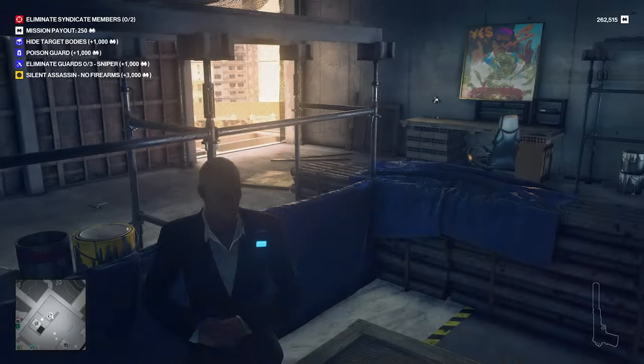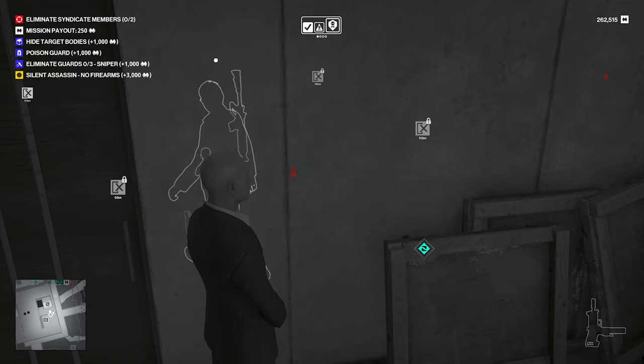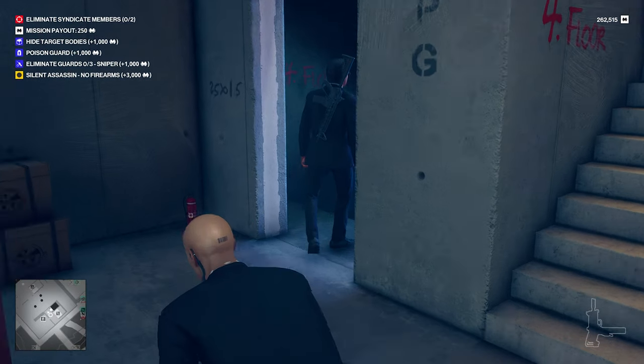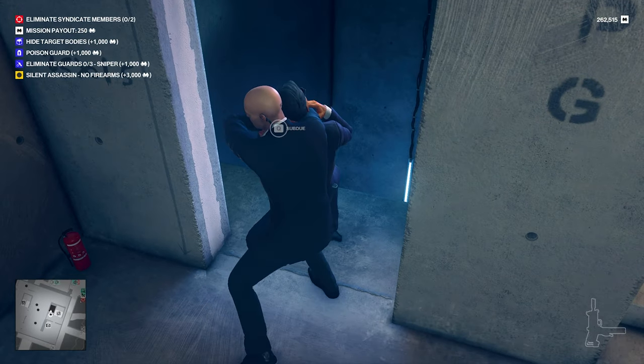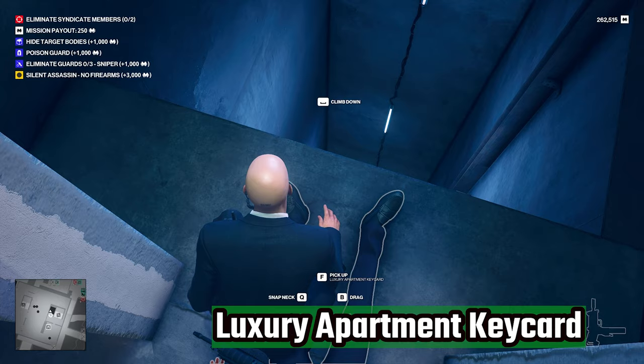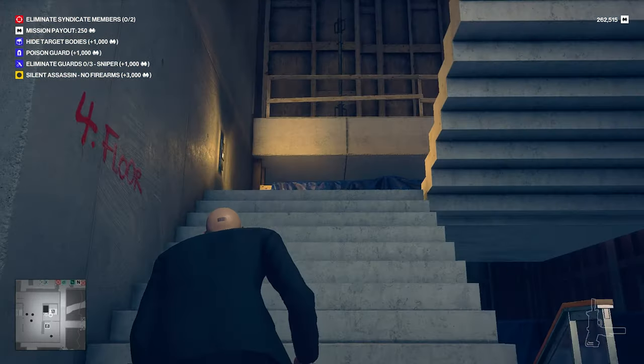This guy is going to have the Dax X2 submachine gun which you can collect for your safe house. Right outside this door is another guard who you need to take down because he has the key card which will allow you to get into the security room. You can also grab the Fusel G1 assault rifle if you want, and there's a fire extinguisher there as well.